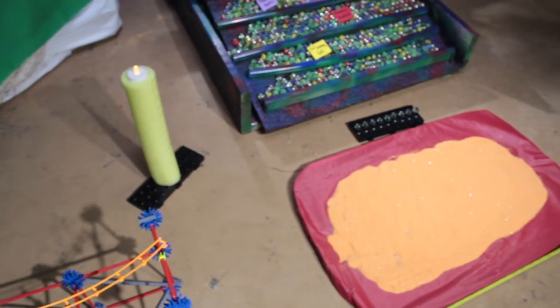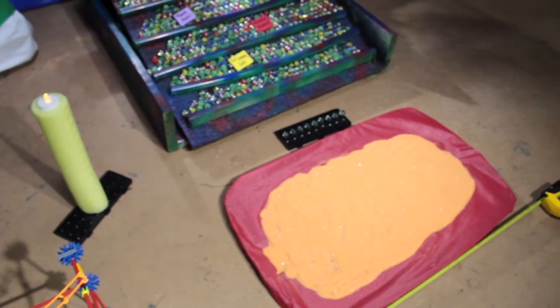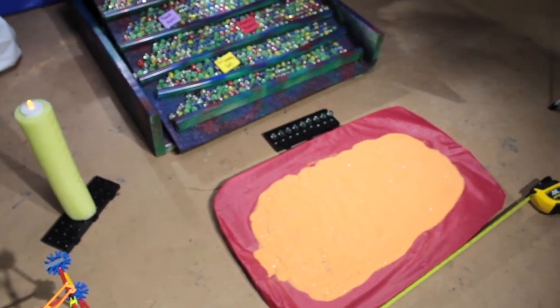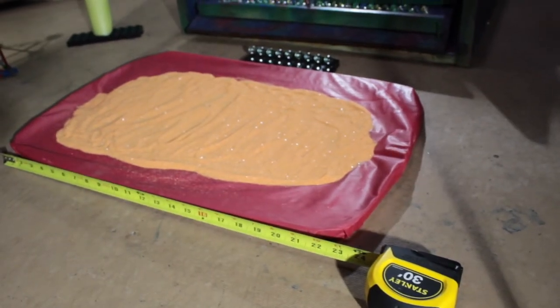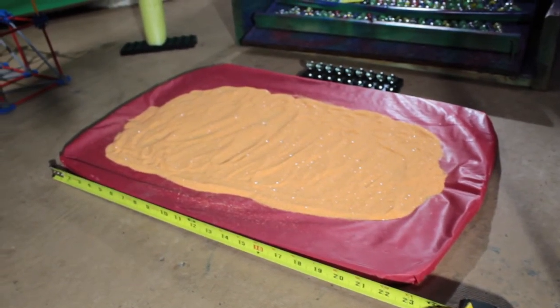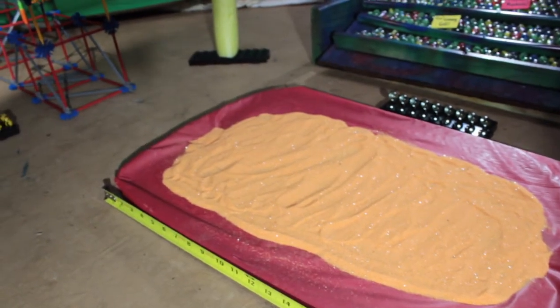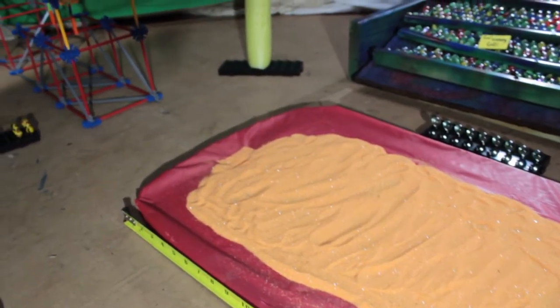The second highest score gets the silver, and the third gets the bronze. Our refs are down by the sandpit to watch for any sort of mischief or missed jumps. The mark will be taken from the back edge of the first spot where the marbles land — and that's important.